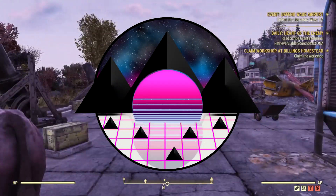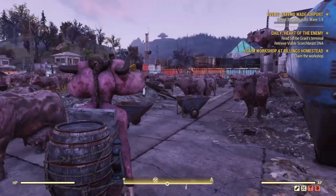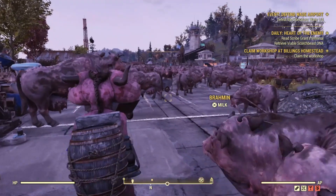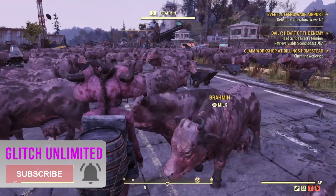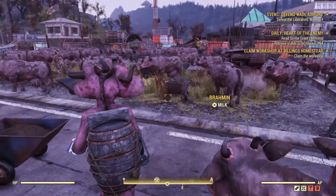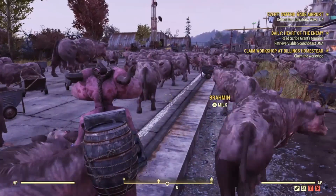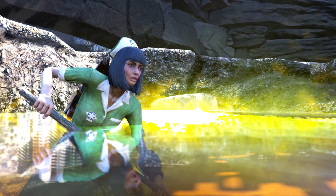Today we're going over an unlimited brahmin spawn glitch, as well as another glitch which will allow you to separate camp items and use some of them as camp items. Note that they will cause a ghost budget glitch — what it does is increase your budget, but you cannot delete the actual camp item to free up that space.